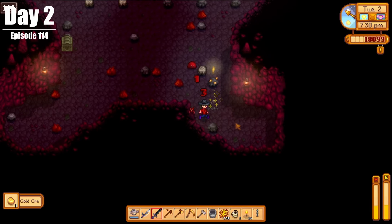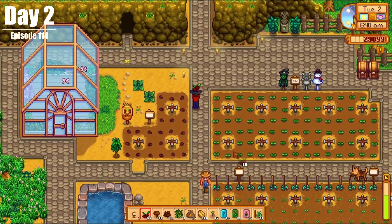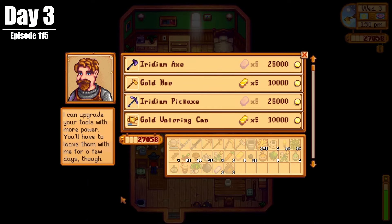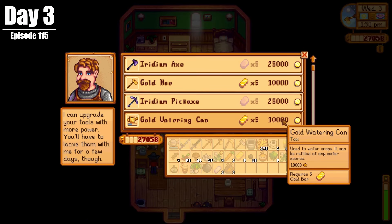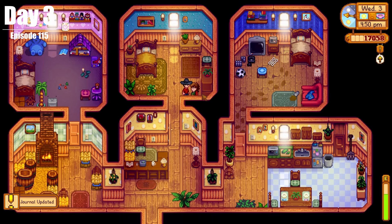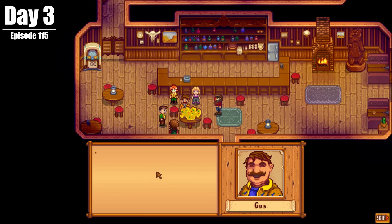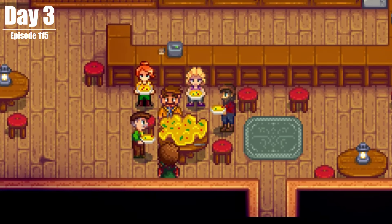On Day 3, we dropped our watering can off to Clint for that sweet upgrade, and we went and did a quest for Marnie, a kind of woodskip, and witnessed everybody slamming back Gus's big omelette in the tavern — we just walked in and they were all just going to town on that.